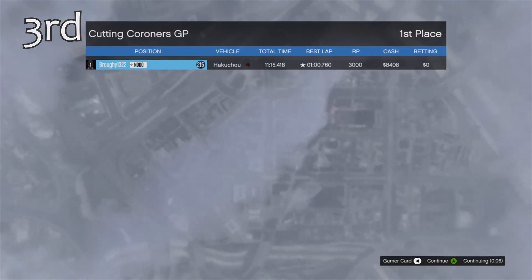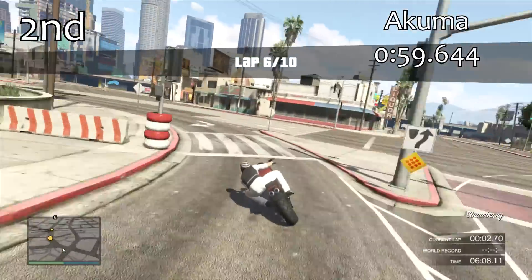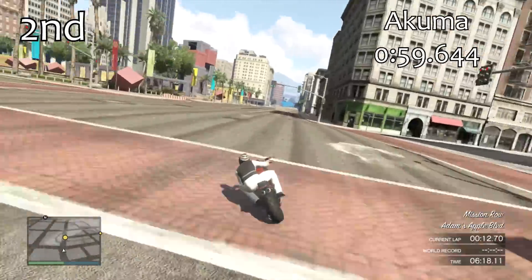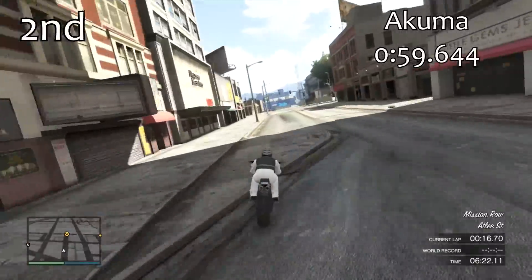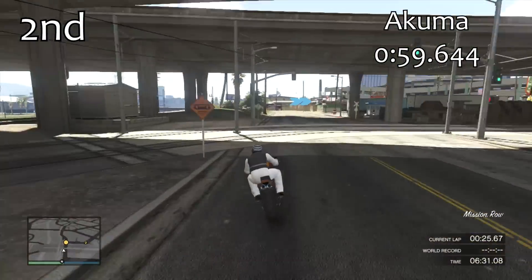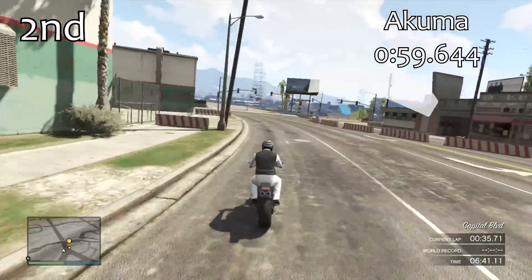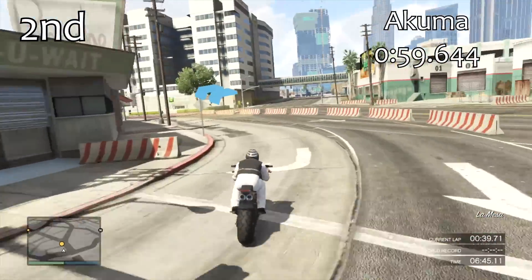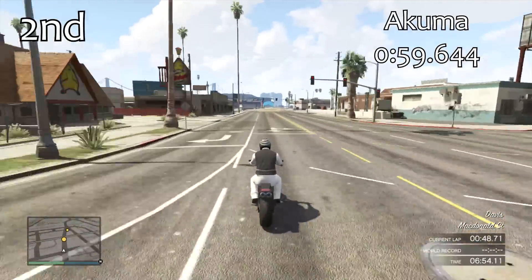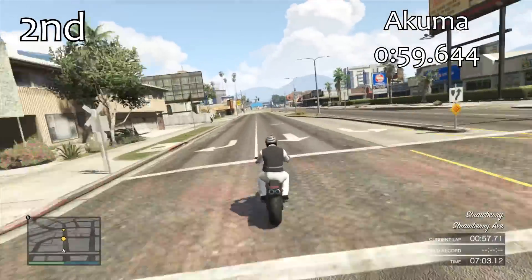In 2nd place we have the Akuma, which has pretty much always been the second best bike in the game. With a 59.6, it is one of only two vehicles to break the one-minute barrier. It's over a second quicker than the Hakuchu and incredibly consistent. It has immense acceleration out of corners but is let down slightly by its top speed and traction compared to the number one bike. Overall, you really can't go wrong with the Akuma as your race bike.